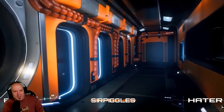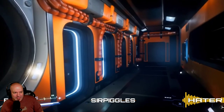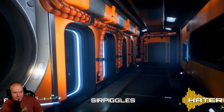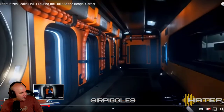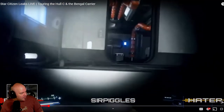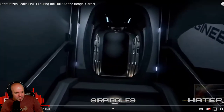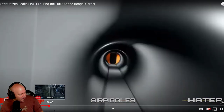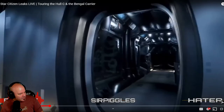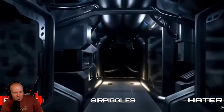Some doors seem to go out into space — not quite sure what those doors are doing, but there are LEDs around the perimeters of them. There's a question here about the Genesis Starliner, which the RSI website lists as a medium-range transport ship. They're talking about the Starliner as well.